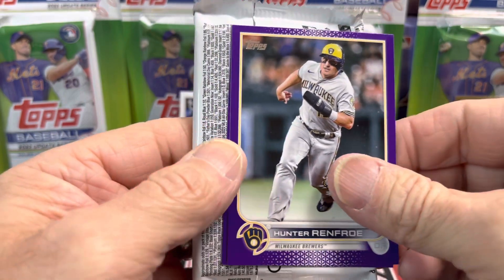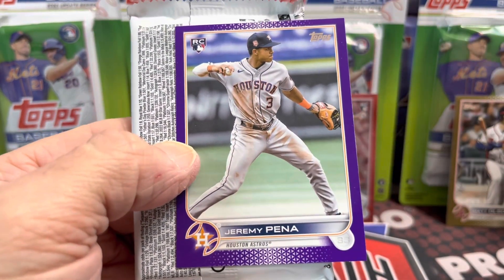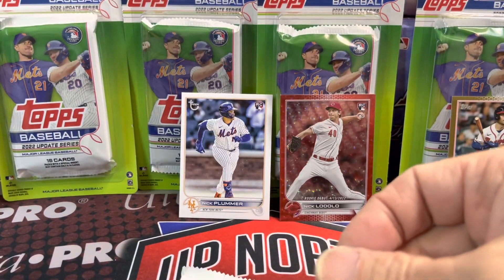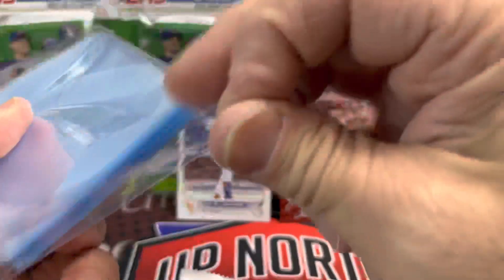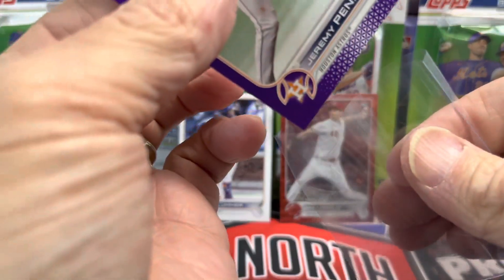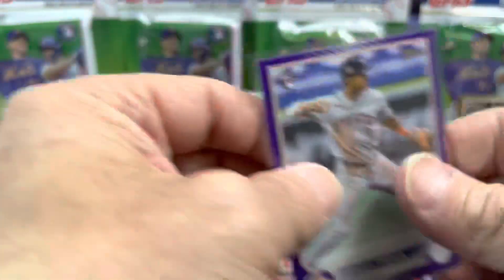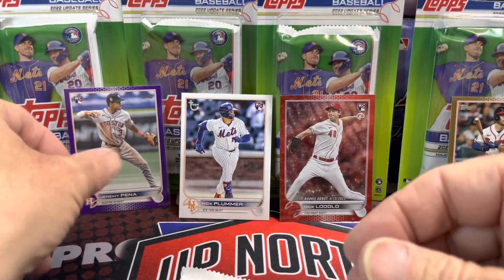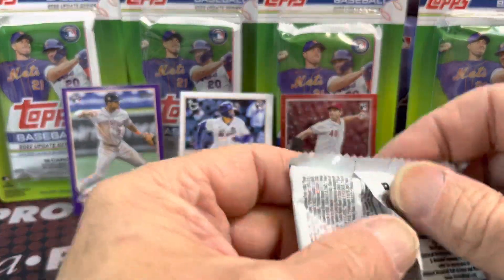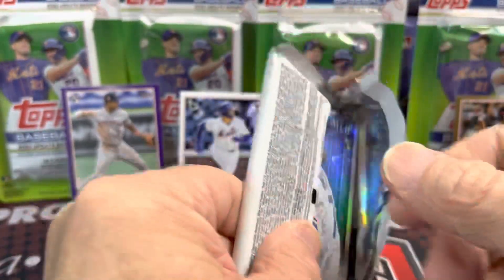Hunter Renfroe and — nice — there we go, Jeremy Peña. That's what we're looking for. I don't know what those go for, maybe 50 bucks, maybe 75 — I'm guessing somewhere in that range. Be careful not to get the edges there, but put Jeremy out back — we sleeved him up, protected him. That actually looks pretty well centered, it's off a little bit, but not too bad.